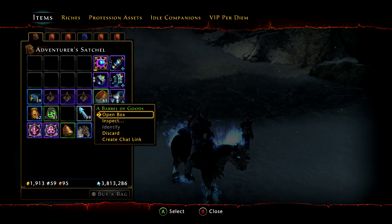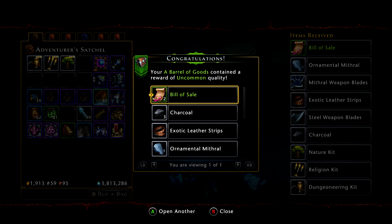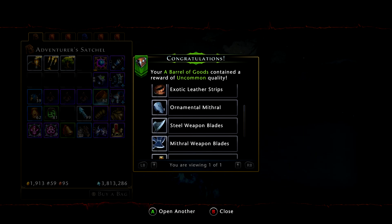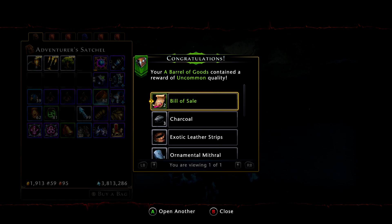Let's go ahead and open them. Right off the bat I have a pretty good box. I have two bills of sale, charcoal, exotic leather, ornamental mithril, the steel blades, and I have three skill kits. The thing about skill kits is you have to buy them with copper. They're not too expensive, but when you're starting out in the game it's an extra expense that you don't need. Or if you want to farm the skill nodes, this is an excellent way to get the resources to do it.